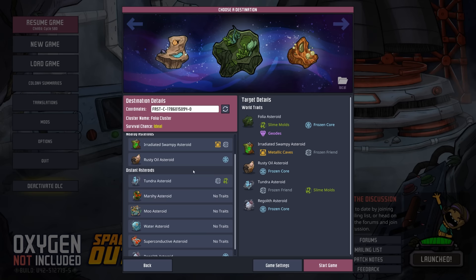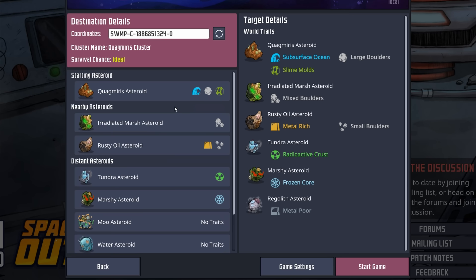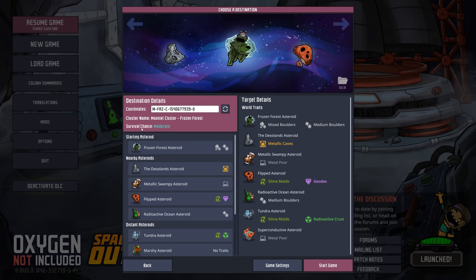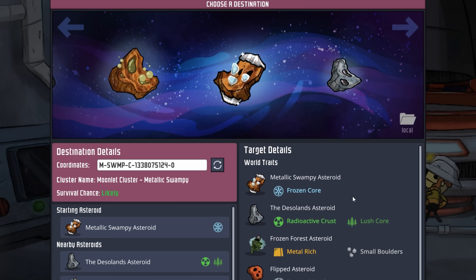Unlike the default start, your main planetoid can have a bunch of different features. Here in the Quagmire asteroid it starts with mixed boulders, a frozen core, and medium boulders. There's a total of nine asteroids in its cluster, whereas the Moonlit cluster has 11 asteroids. Most of the more difficult starting locations have the full 11 asteroids, so we're going to choose one of those for maximum colonization.